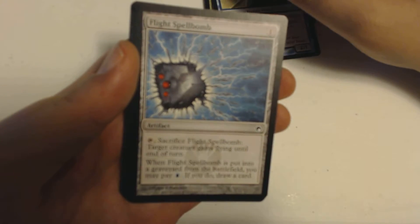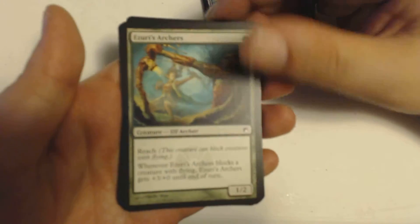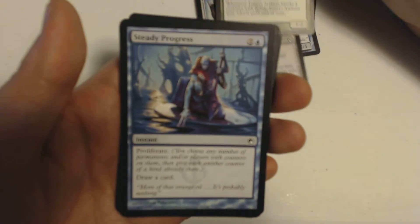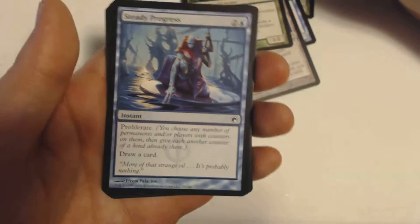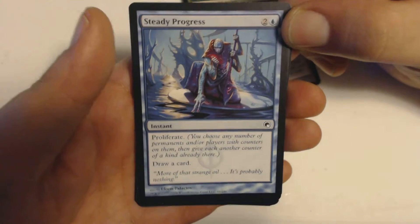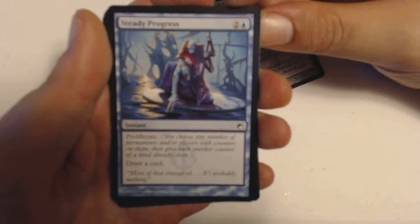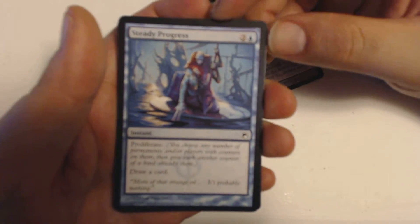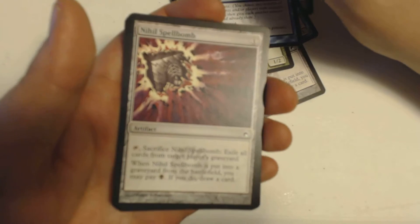A Flight Spellbomb, got Azuri's Arch-Howers — easy. This is great for a blue-green or maybe blue-black kind of infect deck. Because this has proliferate — it's Steady Progress — you can not only proliferate but also draw a card, which is definitely helpful.